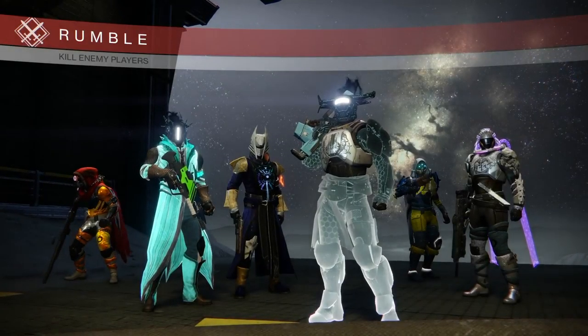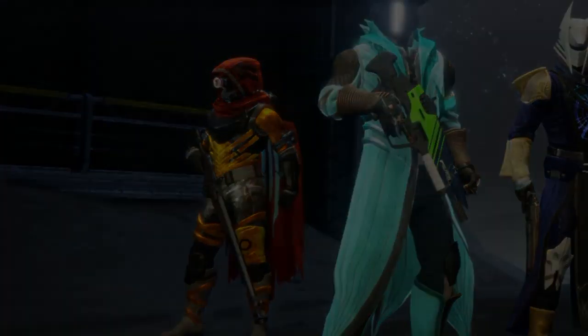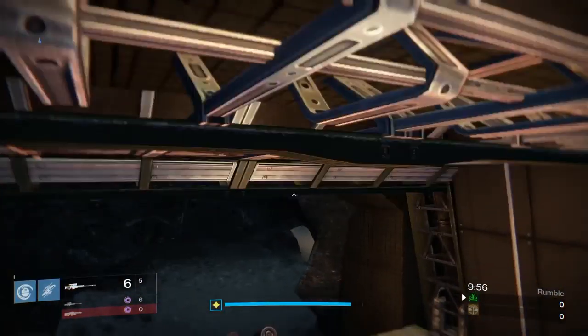We're hopping into Rumble on the Anomaly. This is a pretty difficult map to snipe on, especially with double snipers, but I'm confident enough we'll be able to come through with a win. We've got the 1000 Yard Stare, the No Land Beyond, and my Kel Hunter's Hood from year one. Let's go — we're going to see if we can win this challenge. It's not the easiest loadout, but I like this setup a lot.